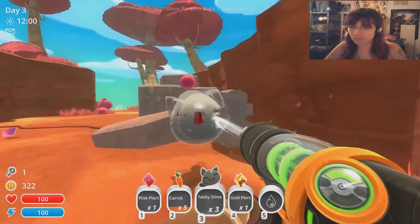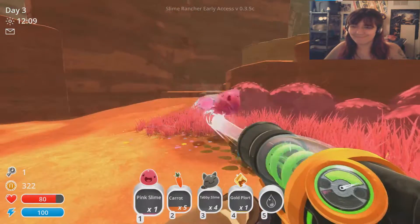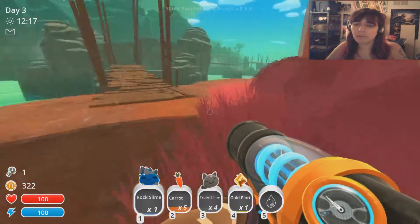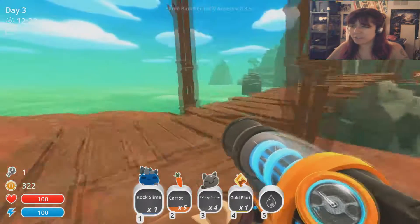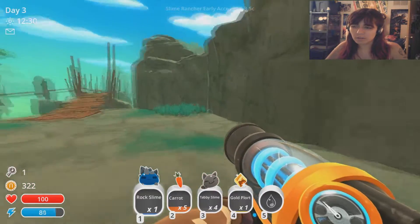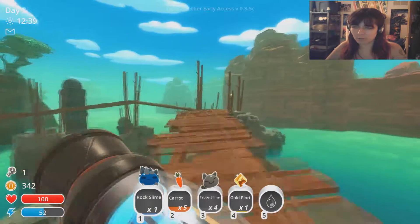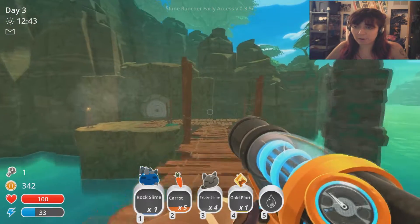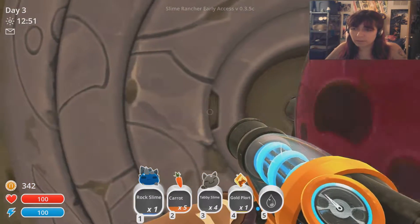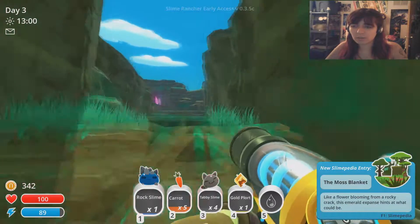I'm gonna get all of these kitty cats because now we're gonna have plenty of money. There's also another Gordo over here that just for now unlocks a teleport. So we'll head on over and get those a little later. I'm almost scared. That's fine — some money, some chickens. Chickens aren't gold slimes. I forgot you had to unlock a jetpack. In my other games I have not once run into a gold slime — they are still undiscovered. The moss blanket — oh, it looks like it's gone through some updates. It's very pretty.